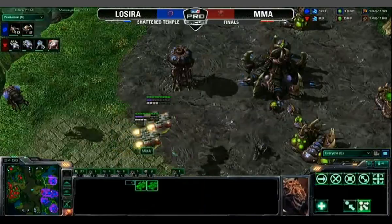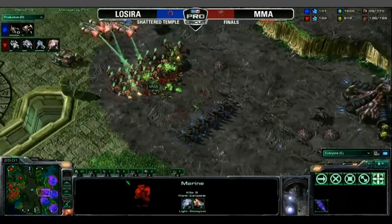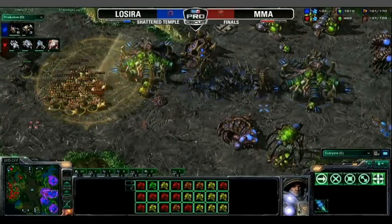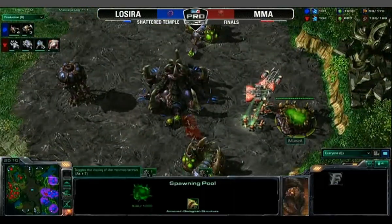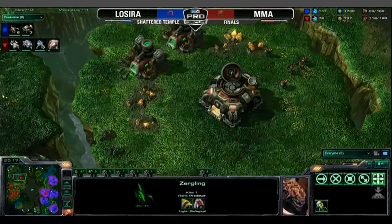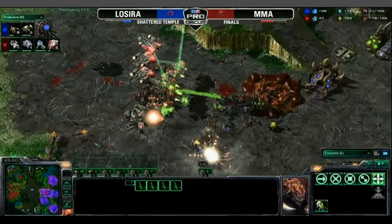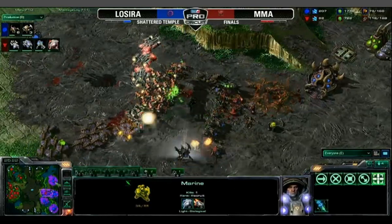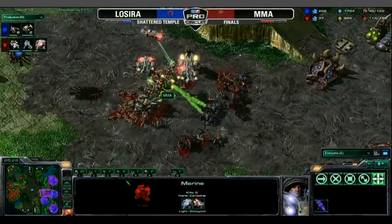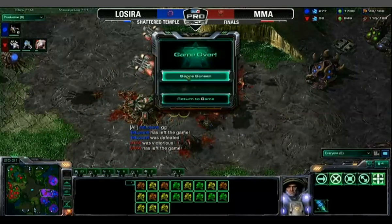LaCira moving in for a counterattack. Two dropships going into the main. MMA taking a big hit on all of those Marines, but stimming and going for the jugular. There's the drop — going to kill the pool off one more time. The top left, all the SCVs are dying. In the natural, the gold, the Zerglings are killing off all the workers. The pool falls again. If MMA can hold this off, he will win the game. And he does it.